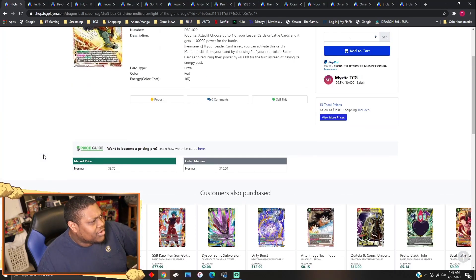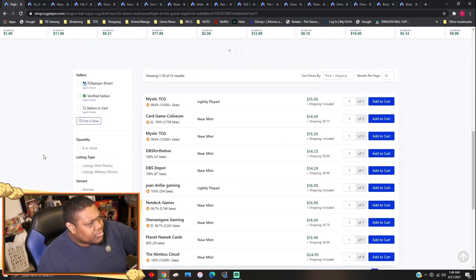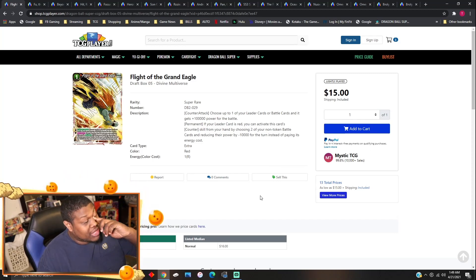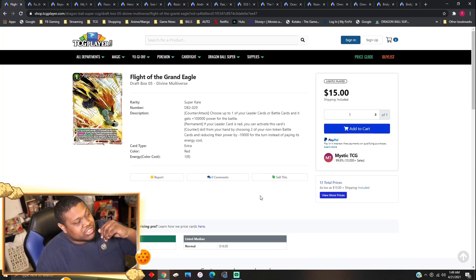Fly Out of the Grand Eagles lightly plays for $15 right now — about $15 to $18. Before, I believe this card was hitting $25 to $30 because of Victory Strike, but since the ban list hit, it's gone back down. Technically you're still able to do the Victory Strike stuff but it's not very consistent. I still think this card is really good in red decks.